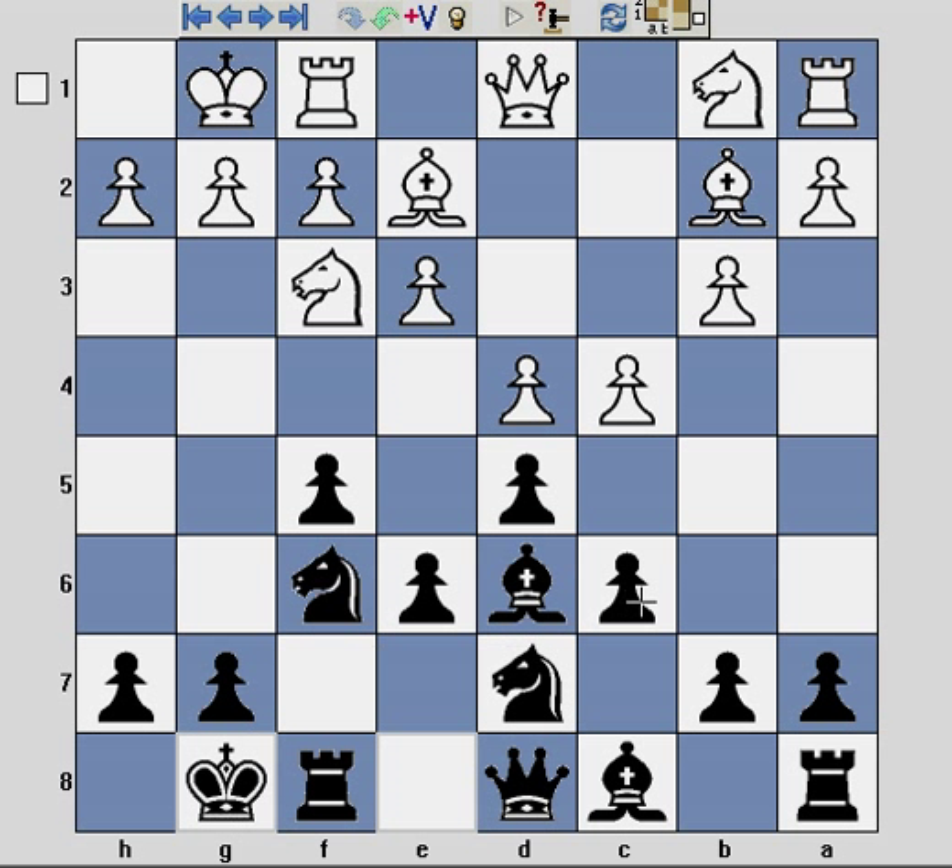Just to remind you, some of the themes are pawns on c6, d5, e6, and f5. The f5 and d5 pawns give a great outpost on e4 for the knight. And the knight and dark square bishop combine to give a little bit of protection to the weak square in the Stonewall, which is e5.